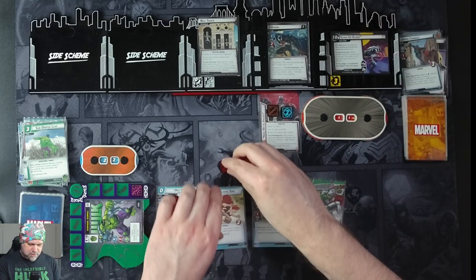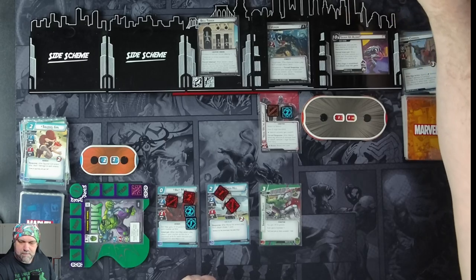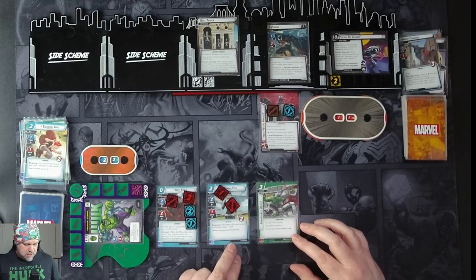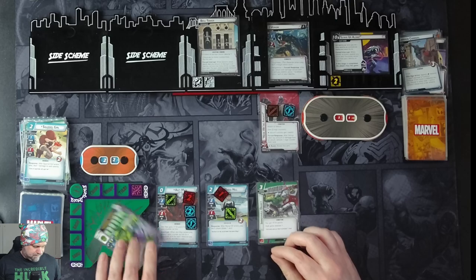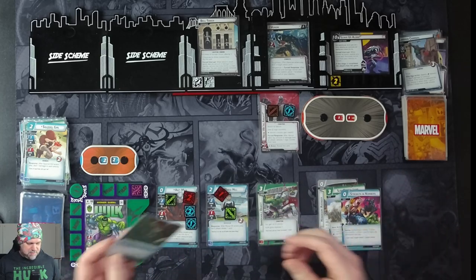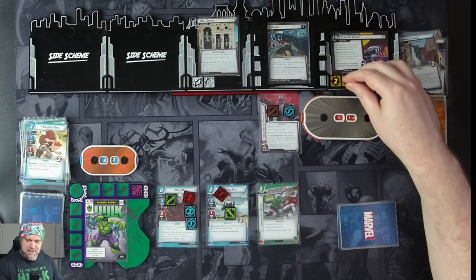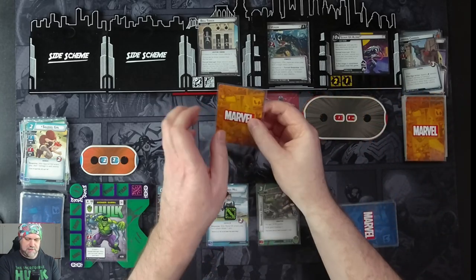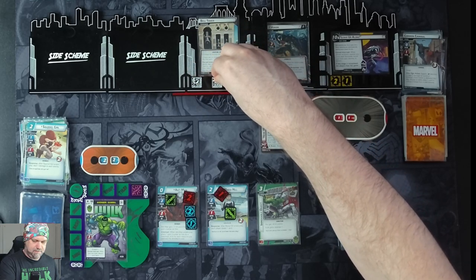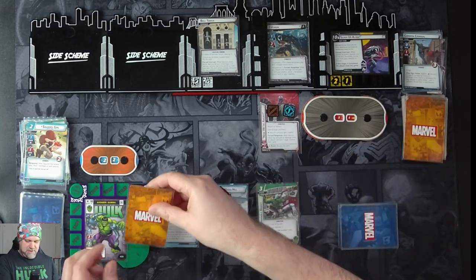Squirrel Girl also thwarts for one and gets knocked out. When we attacked Venom and dealt damage, we remove one Rage Counter from him. We ready up and get four cards: Honorary Avenger, Suborbital Leap, Strength in Numbers, and Power of Leadership. One threat on the main scheme. Venom is going to attack us for three plus four boost cards — so four chime counters come off the Bell Tower.